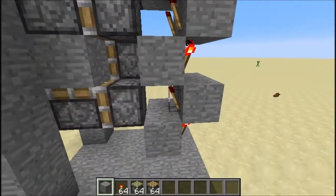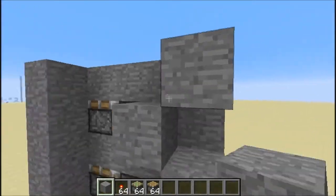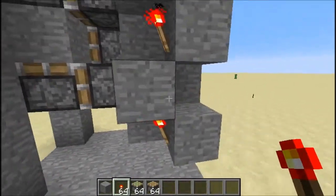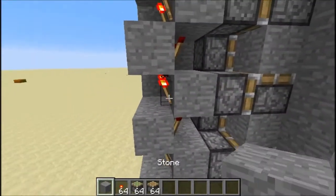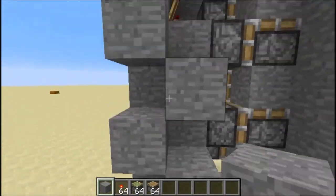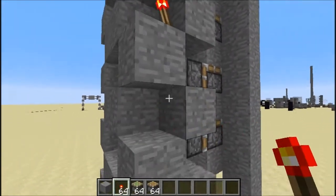Now put a block like this — this will also have torches. Do this on both sides, so put torches like this, right here, and then right here. Do the same thing on the other side — the same pattern but on opposite sides.